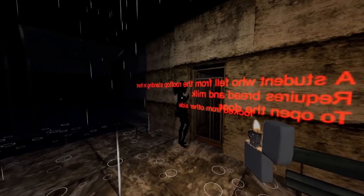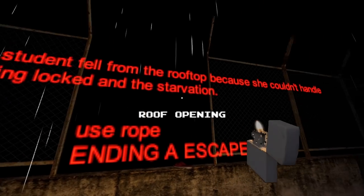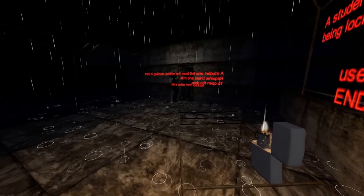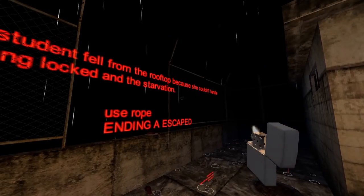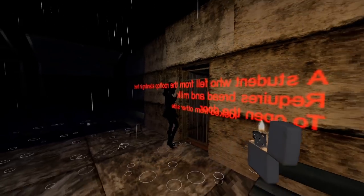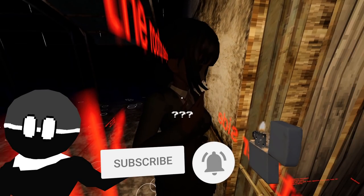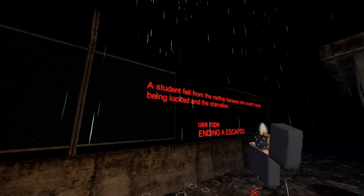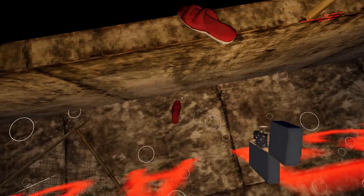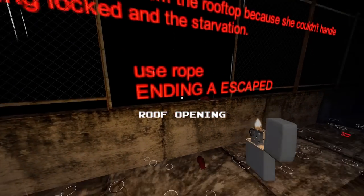Then there's some explanation which is actually really interesting. The note reads: 'A student fell from the rooftop because she couldn't handle being locked and the starvation. Use rope — ending A, escaped.' This provides information you can't confirm otherwise. She fell because she wanted to be free — maybe she was fleeing as well, and she was starving. That also explains why she asks for food in this quest. She is basically a ghost of her former self. I think the suicide theory, which many probably had because you see the shoes here, is wrong. The shoes aren't cleanly placed. I think she just wanted to be free, but she didn't want to die.